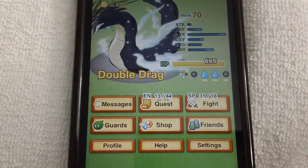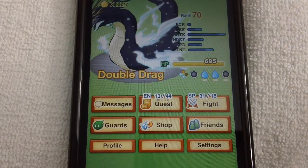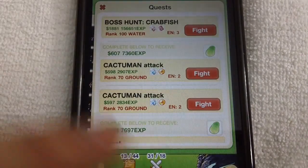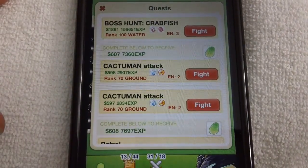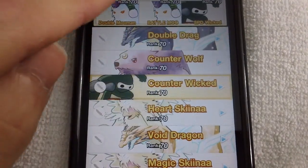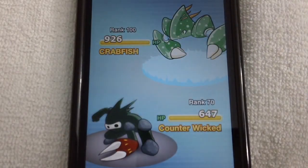There was a time earlier when I just put one energy into a quest and a boss appeared. I don't really know if that was a glitch because it's not supposed to happen, but that happened when beast plane first came out. Anyways, for this crab fish one we use counter wicked, I think. I think it's time for a video on how to beat every boss in the beast plane.